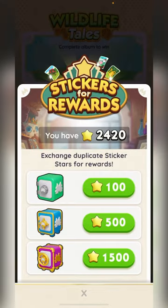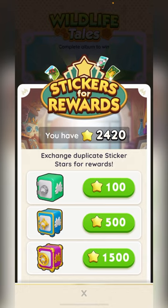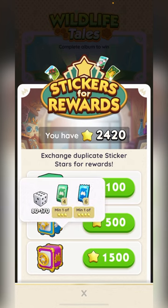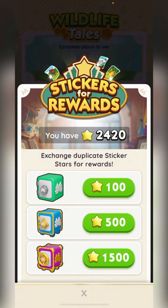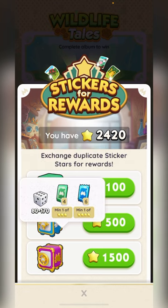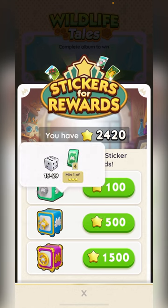First things first, what vote is actually worth saving or getting to. Don't bother with the first two in my opinion. The third vote — you get everything it shows, between 320 to 525, plus three sticker packets. The second vote is 80 to 170, with two sticker packets. The first one is only 15 to 29 in one sticker pack — not worth it.